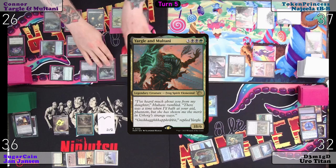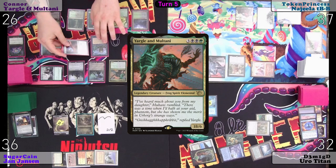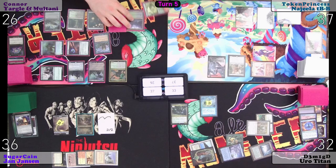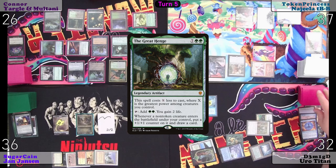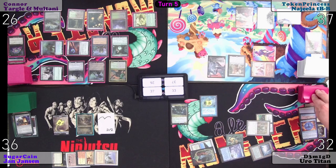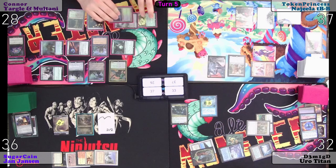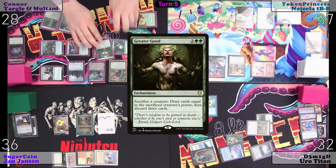I'll tap that for green to play the exiled card without paying its mana cost — if I control the creatures I have, tap and draw four unless you pay for anything. Two green, black and a colorless, and I will play Greater Good. Whoa, that's a lot of cards. Would you like to pay four for that? Turns out I would not.